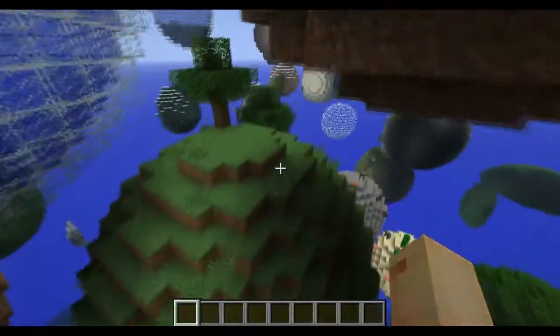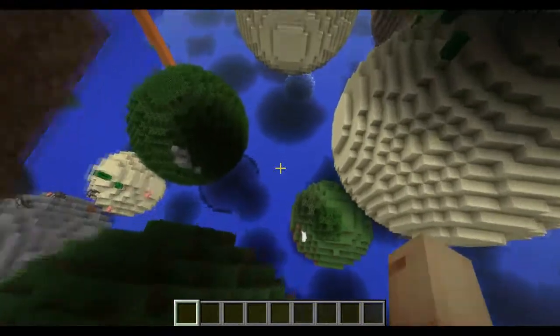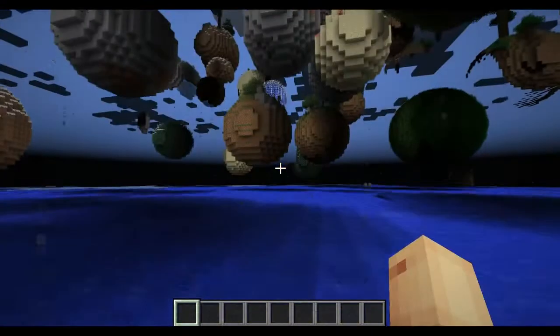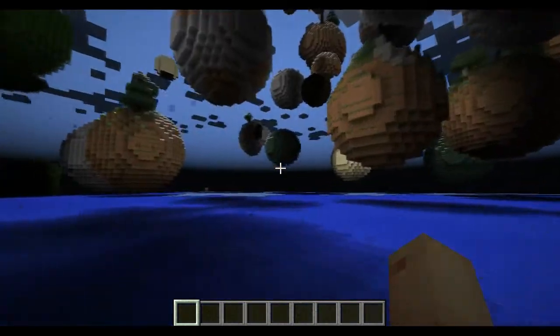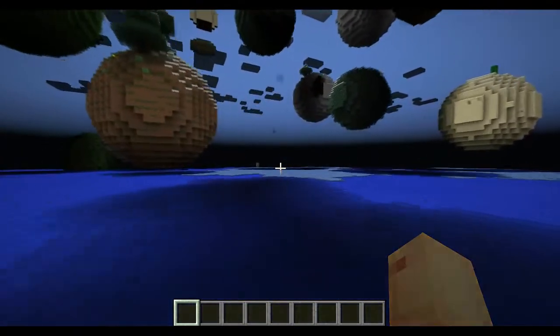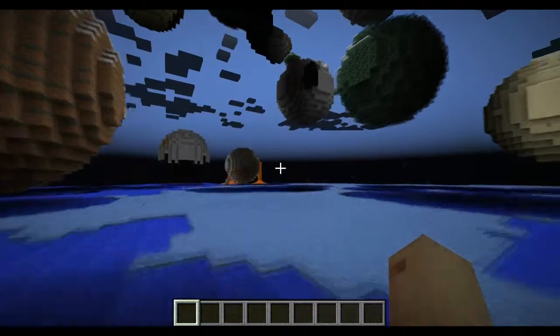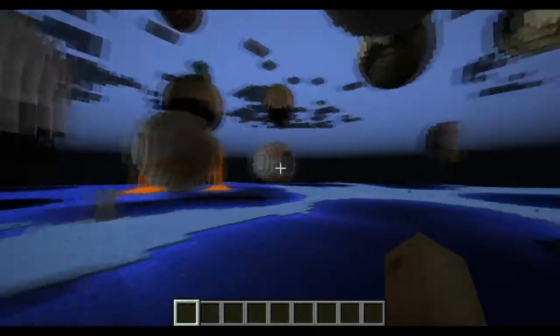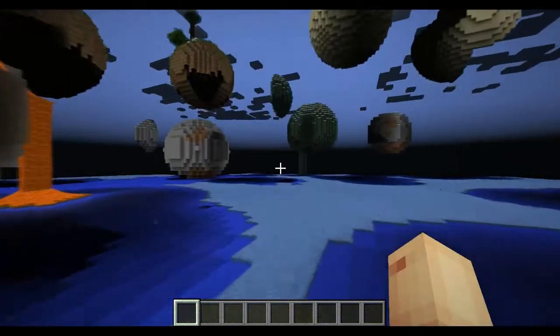Now if you're wondering what happens if you fall off — basically, if you don't hit one of the planetoids when you're jumping, you will fall into a pool of water and you're just going to have to try and swim. Hopefully you'll have some blocks on you, but if you don't, you're sort of screwed. You will come across small ones where you can dig your way up, as the mod creator has really implemented that into the mod.